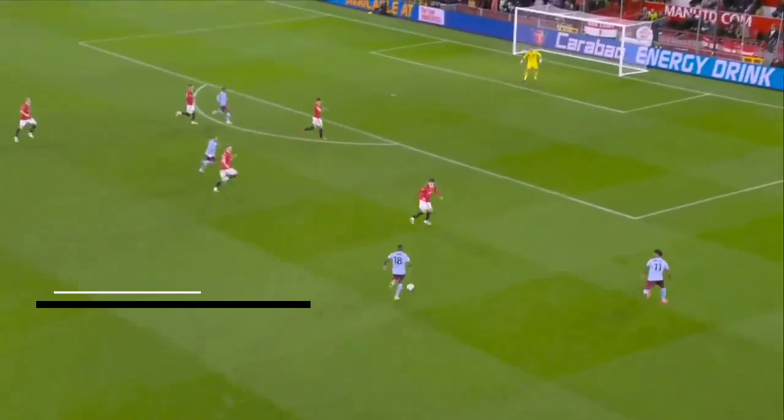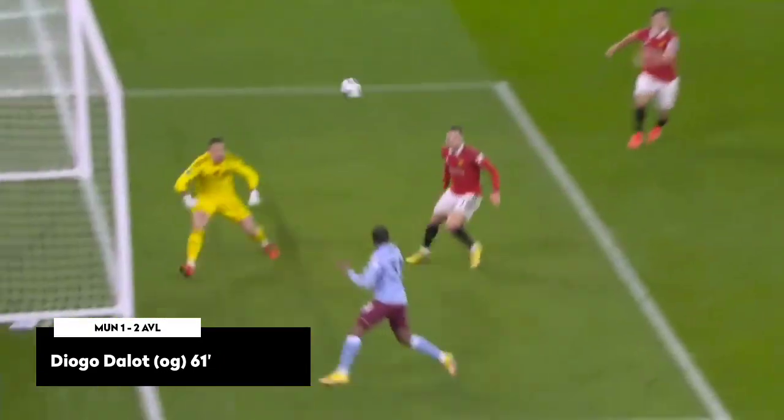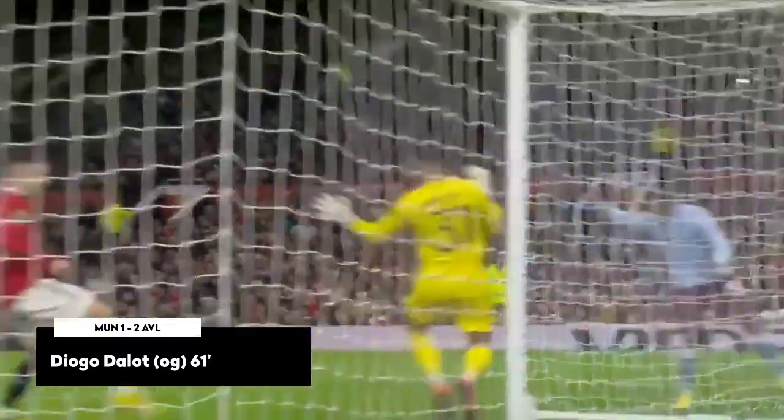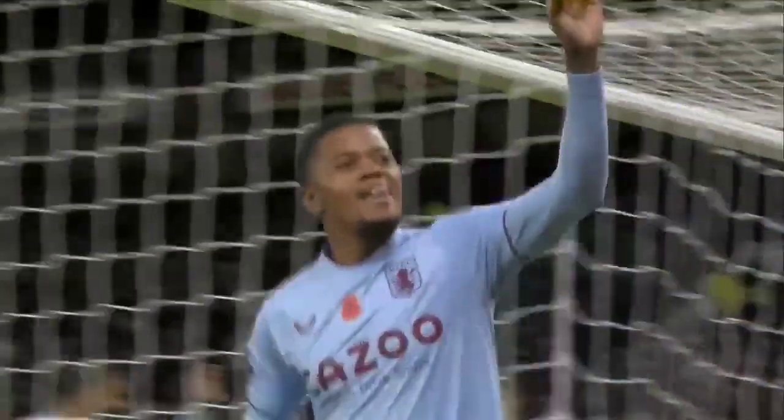On the right-hand side for Ashley Young, he's got Watkins outside of him. Ashley Young up to the edge of the penalty box now, chips it into the far post, and the men arrive in, back across — it's the instant home goal! Dallart has put Aston Villa back ahead again. Lovely cross towards the far post.